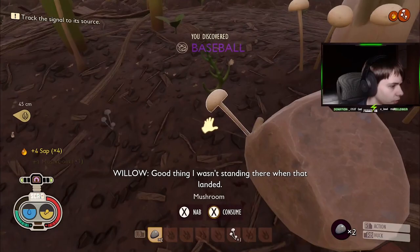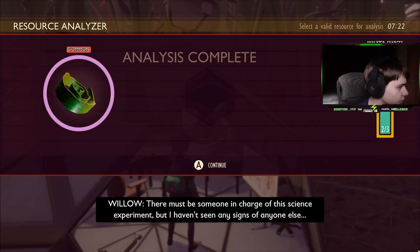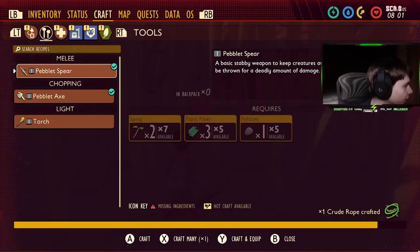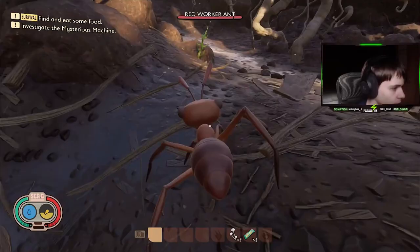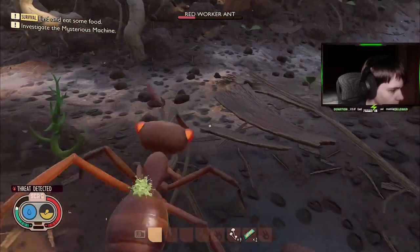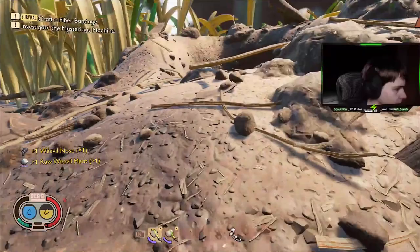We are on mild difficulty again, just so that the challenge doesn't take forever. I start by grabbing some basic resources including food, and then I scan sap, plant fibre and a pebblet as always and begin to craft. I make a pebblet axe which I can't use to kill but I can use to help me chop things down. I first decided to test my fists out to see how powerful they are — safe to say I killed this red ant with ease. Maybe this won't be as hard as I thought.